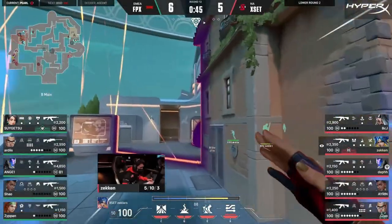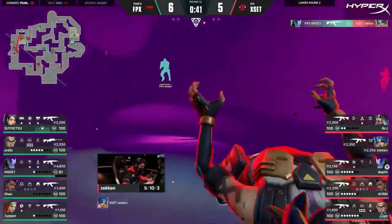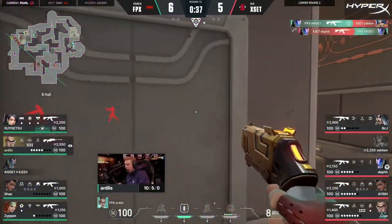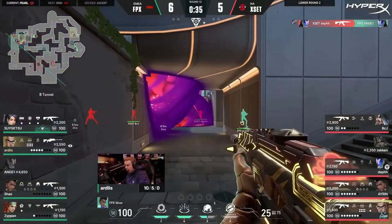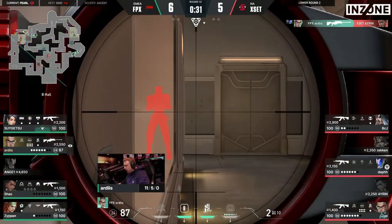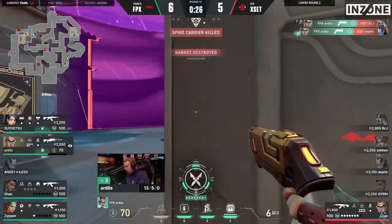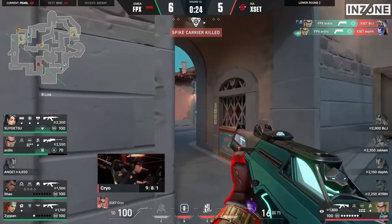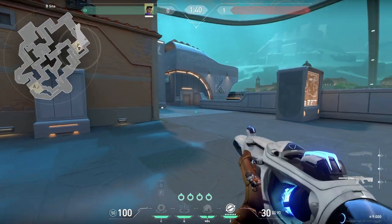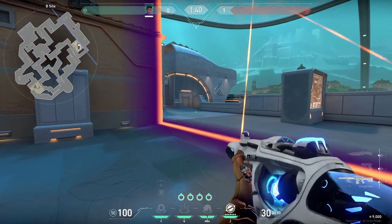To defend B, you can use this wall that prevents attackers from just running through. You can either use the same wall on post-plant to try and defuse, or you can line up the wall with the edge of site.